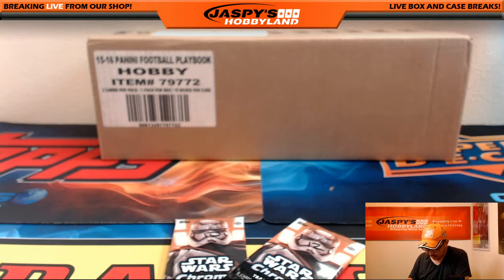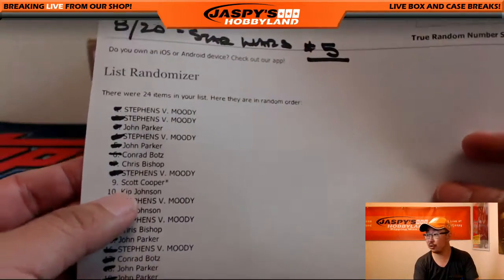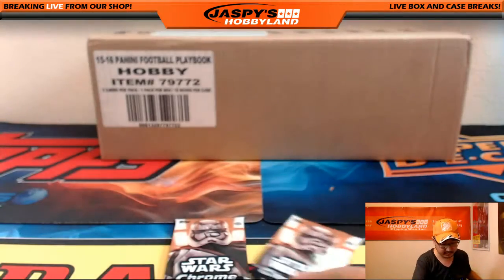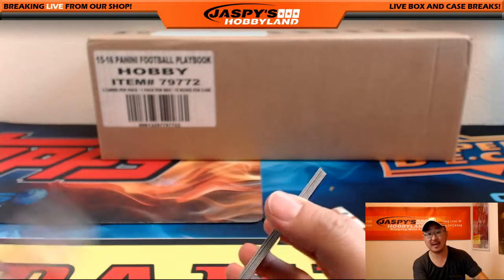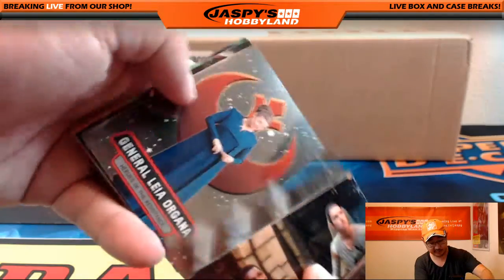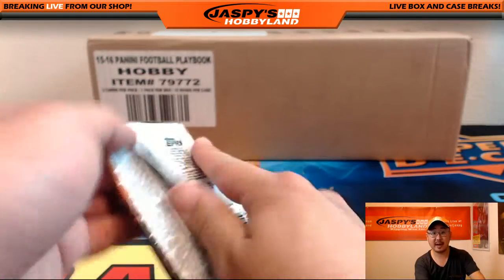And Kip, you are next. Kip, you have the last two — we've got 10 and 12. There's 10 and 12. Ziggy, we have more Playbook football on the website right now at JaspysHobbyLand.com — I posted another five-box break. And your last pack there, Kip. Thank you.